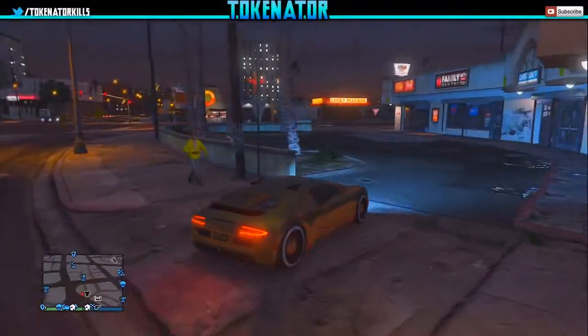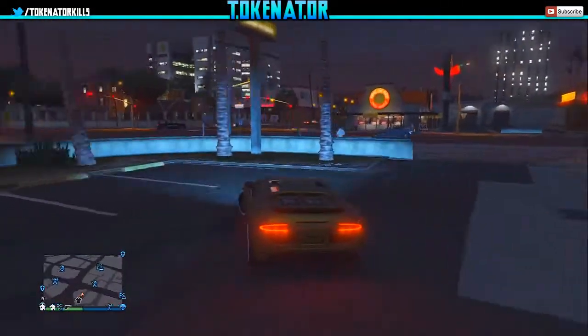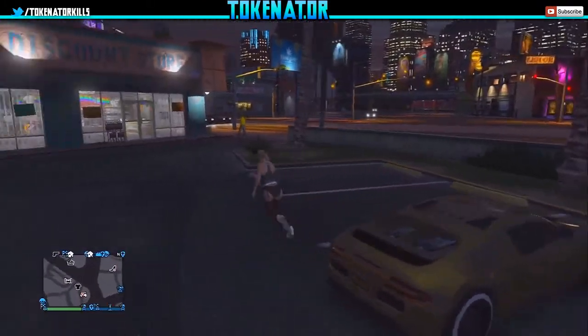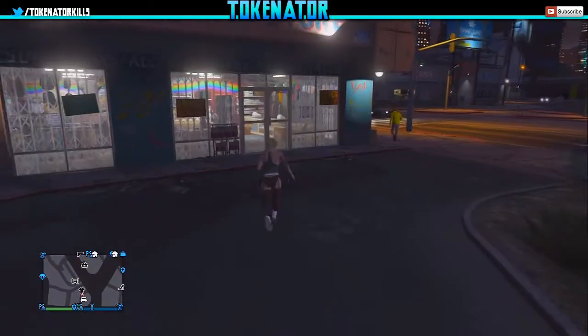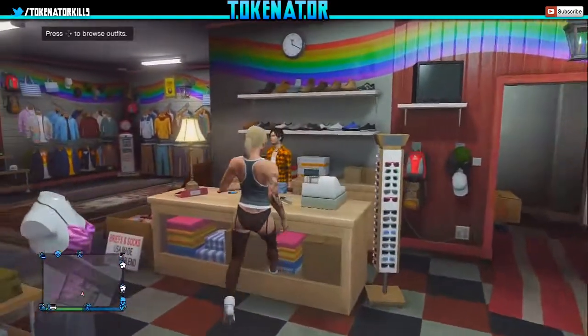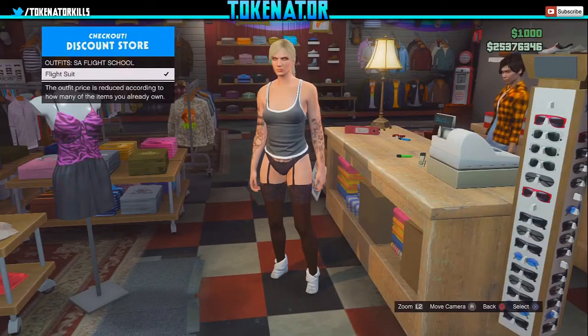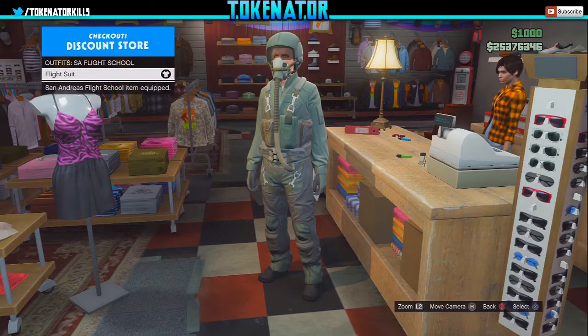What is going on guys, today I'm back again and I'm going to be showing you how to do a funny glitch on GTA 5 Online. Today I'm going to be showing you how to put on a mask and your flight suit on at the same time, which is pretty cool. I didn't find this glitch, I just really want to upload it because I want to make sure my subscribers and friends know how to do this.